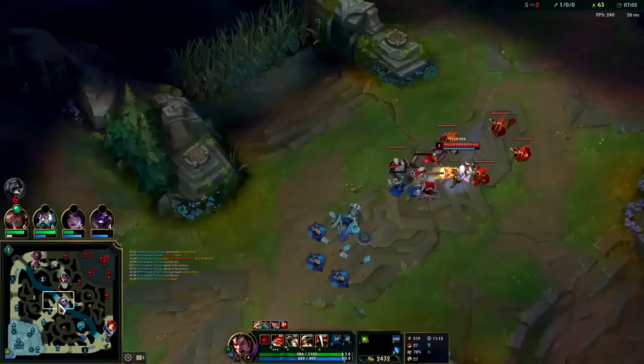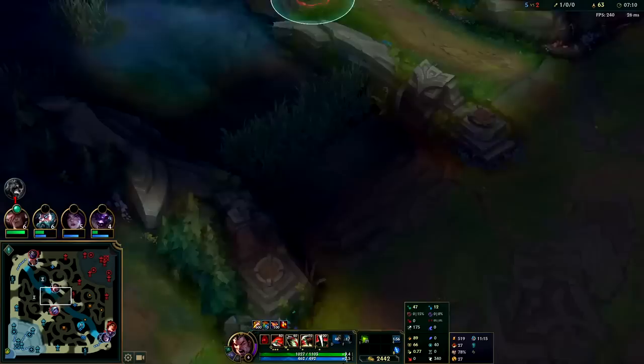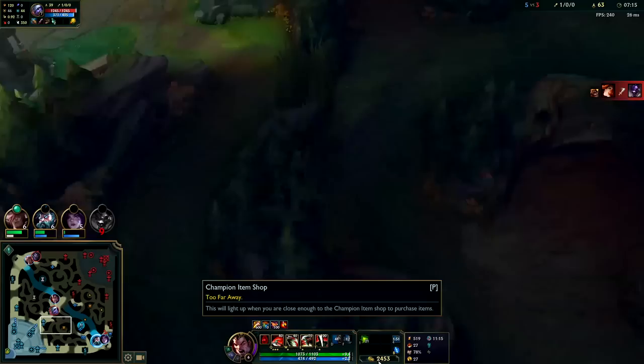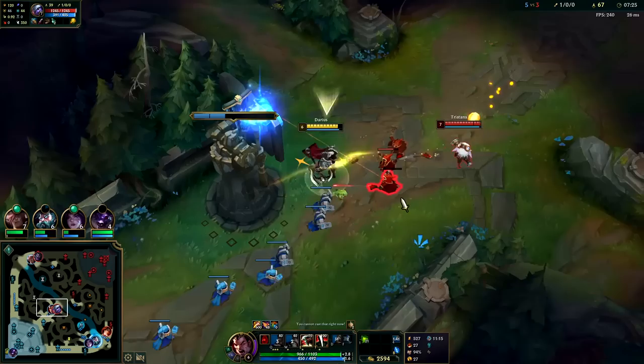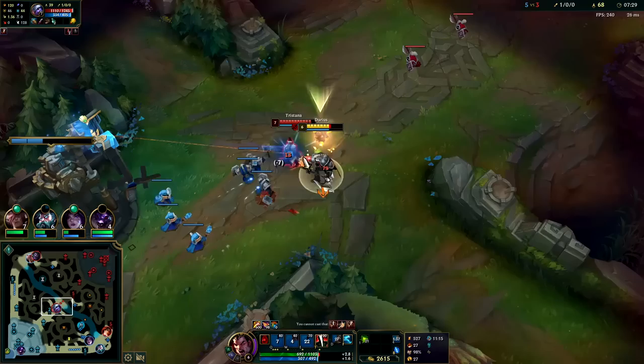I'll go ahead and cross down for his blue buff. Or I could deal with the Tryst — she's moving 350 and I'm moving 340 so I can't really get to her. I'll take the wave and look for a reset. Sitting on a stupid amount of gold — an outrageous amount. Auto W reset.